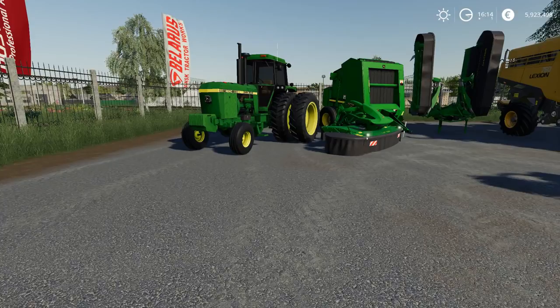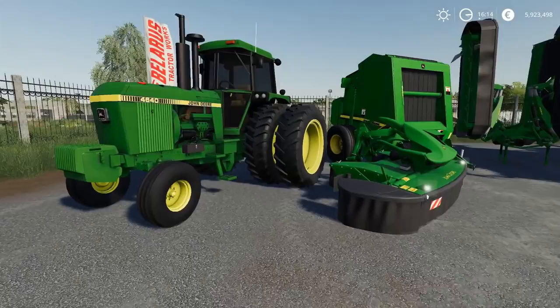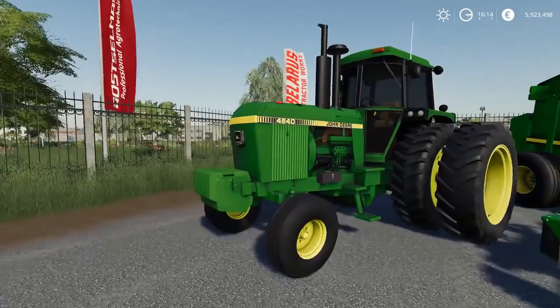Let's start with the John Deere pack you see in front of us here. There's a couple of cool things in this one. Obviously anything John Deere I'm kind of a fan of — I'll do anything I can to get some John Deere stuff. It includes a tractor, we've got some grass elements and obviously a baler. The tractor is the 4640. It has an option to do duals or you can go with single wheels in the back — that's really the only option you have for it.